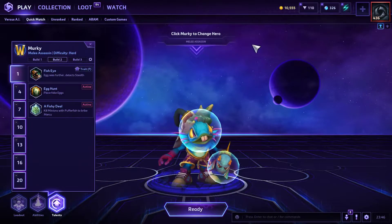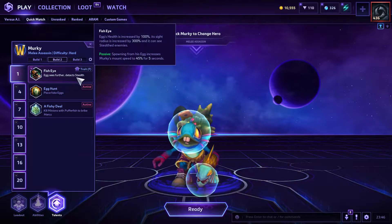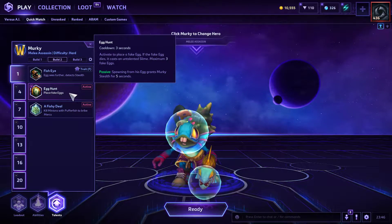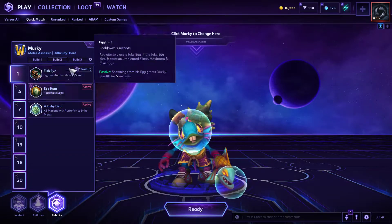The build we're going to be looking at today: level 1, I'm not really sure what we're going to be picking. I really like Fisheye, but a Fishy Deal is very good too. I've never had much luck with Ake Hunt, but we'll see what the enemy team has and pick accordingly.